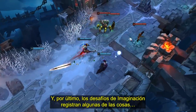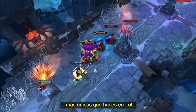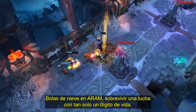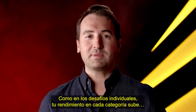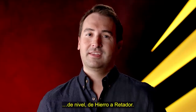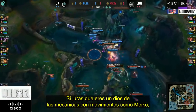And finally, Imagination challenges track some of the more unique things you do in League. Hitting snowballs in ARAM, surviving a fight with a single digit of health, and taking down enemies in their own fountain are just a few examples. Like with individual challenges, your performance in each category also ranks up from Iron to Challenger. So if you swear you're a mechanical god with moves like Mako, now you have a way to prove it.